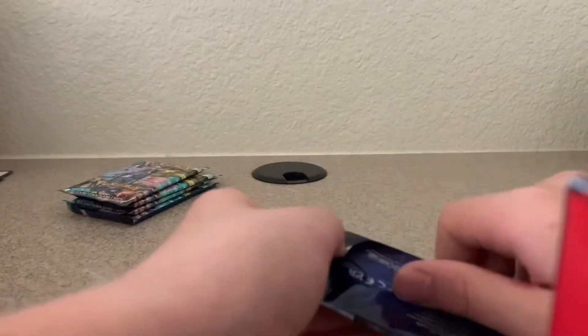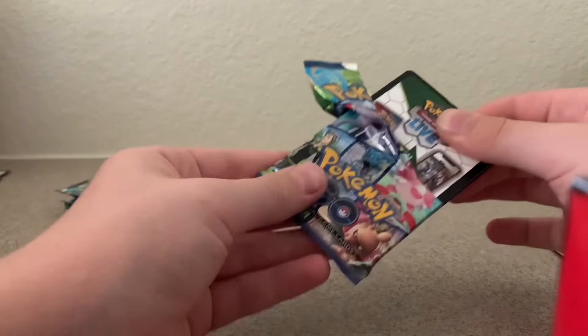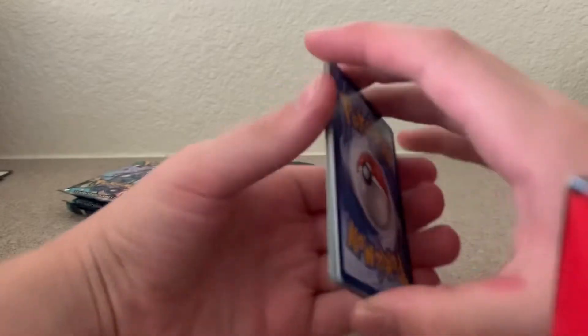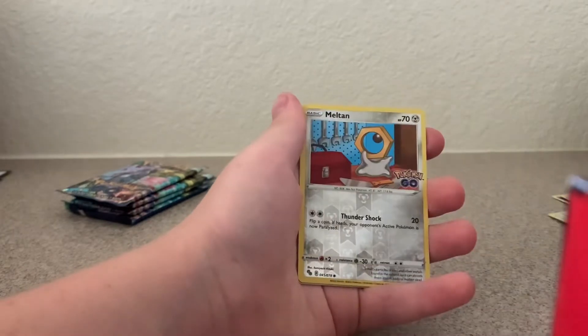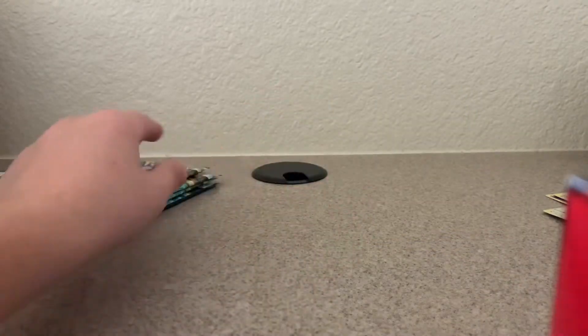Five packs left. These things are really difficult to open — there we go. There's the QR code. If you want to scan those, go ahead — I don't have a use for them. Psychic, Chansey, Steelix, Slowpoke, Larvitar, Apom, Spinarak, Rattata, Meltan, and Hollow Blastoise. Well, we got Hollow Charizard and Hollow Blastoise — now we just need Hollow Venusaur and we have all three starters.